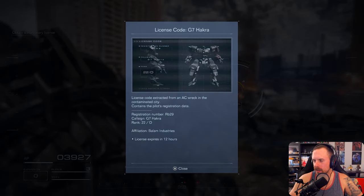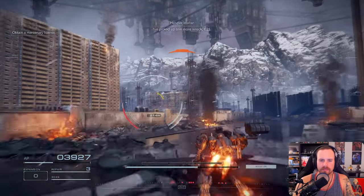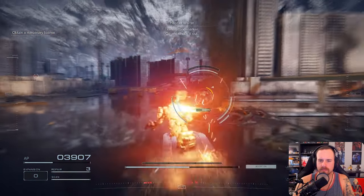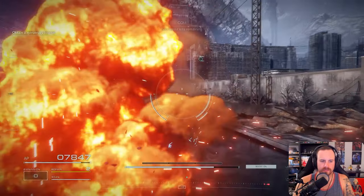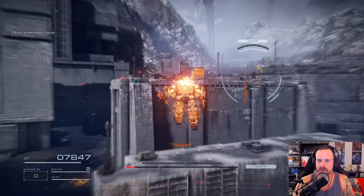Does everything feel like you're piloting a mech? Yeah, I would say so — it feels really good actually. License code extracted: RB-29 G7 Hackra, rank 22D, affiliation Balam Industries, license expires in 12 hours. Corp license — easily traced. I've picked up one more wreck, 621 — transmitting. Hey, go and check it out. Okay, where is it? It is over here. Two repair kits remaining.